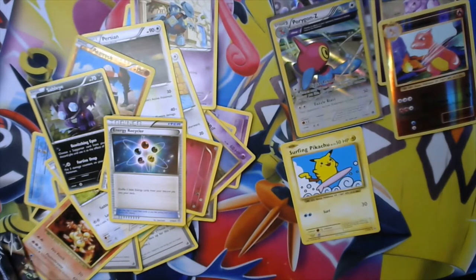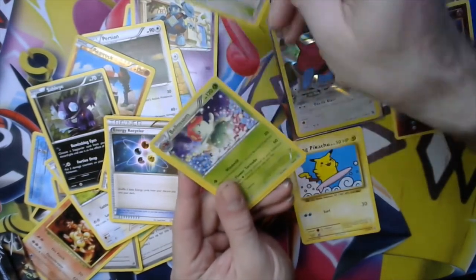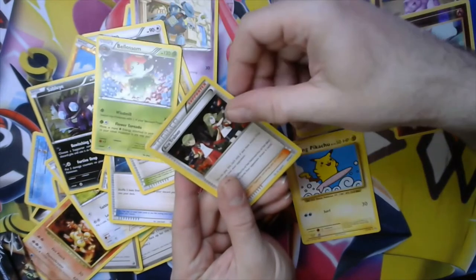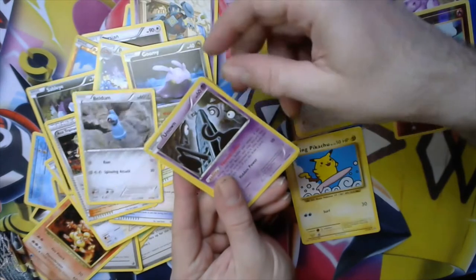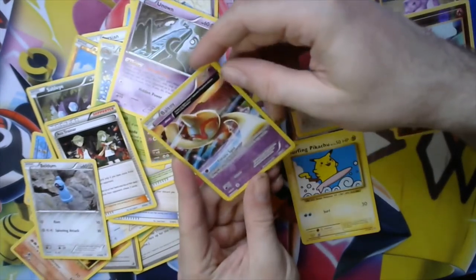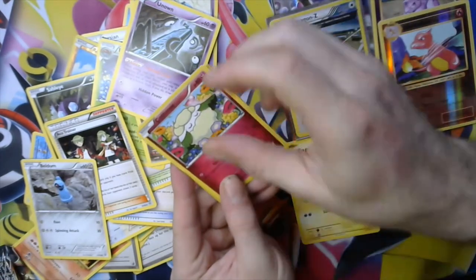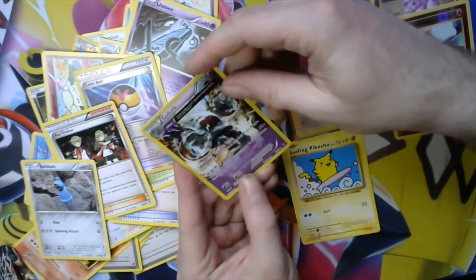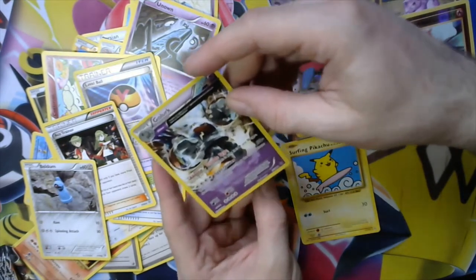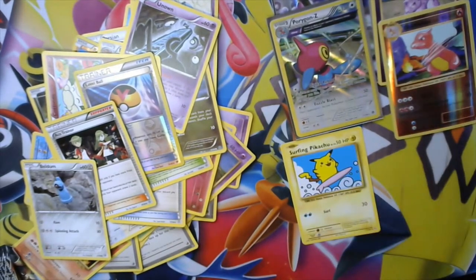Second Ancient Origins pack — we have Forest of Giant Plants, Blossomane, Ace Trainer, Goomy, Beldum, Unown. Got a full art Boltoy, Klink, a reverse holo Level Ball, and a full art Golurk. Two full arts in that one pack — I'm so confused on these old sets.